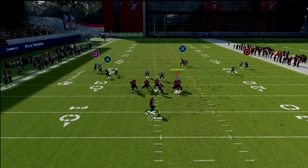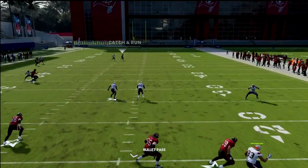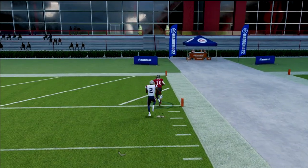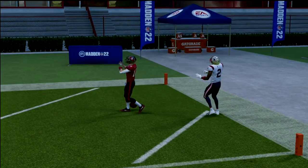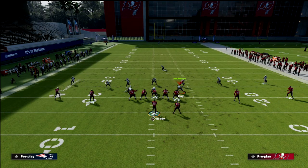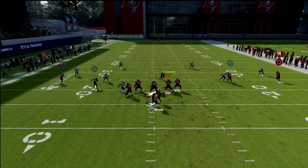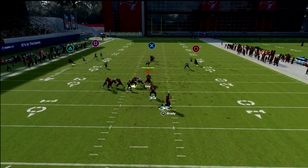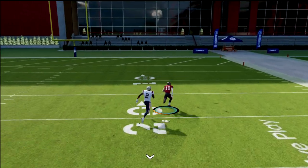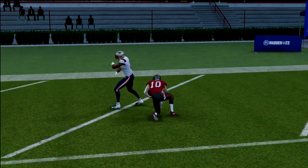Against man, it's such a deep post that a lot of times he's just going to outrun his defender over the top and get separation for a one-play score. This is also a really good play against match coverage. If they run match, you can put the guy on the left on a smart route in, and you see how it isolates him one-on-one, and that post goes over the top for a touchdown. Very good coverage play.